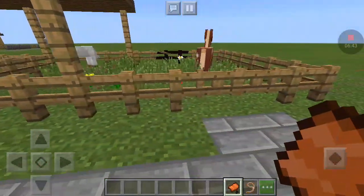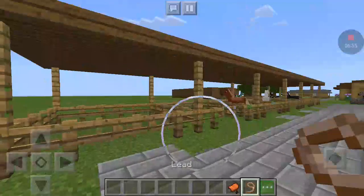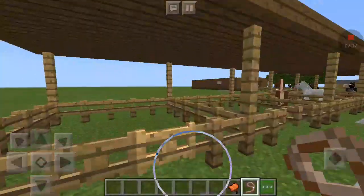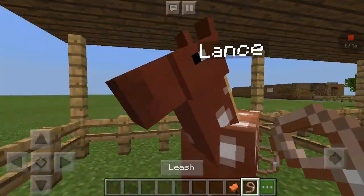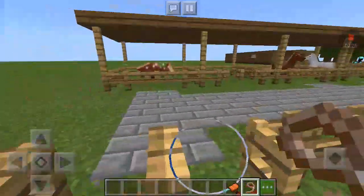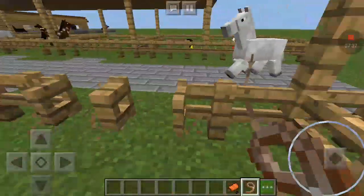This is a breeding paddock. This is the mare Snowdrift, and this is her foal Lance. He is actually ready to come out of here, so let's quickly take him out. This could be his stable. Come on, Lance — good boy. Sorry about the glitching, my game's been really glitchy today, and the lag from the screen recorder doesn't help. Hopefully I'll get that sorted for next episode. And then Snowdrift can just come in this stable.